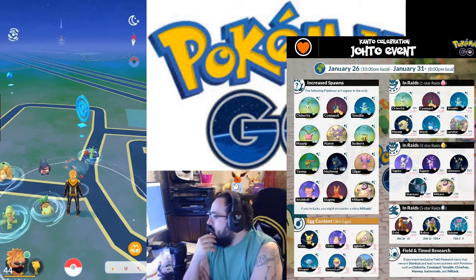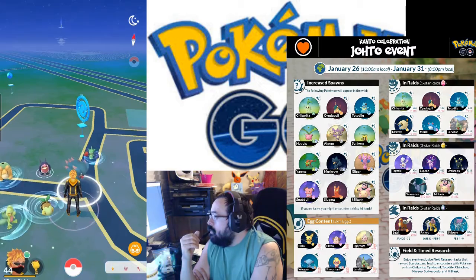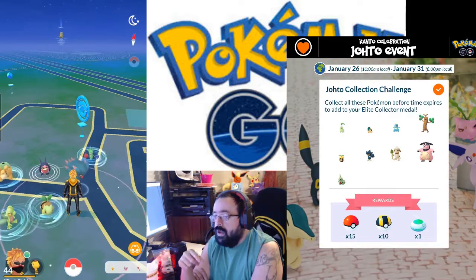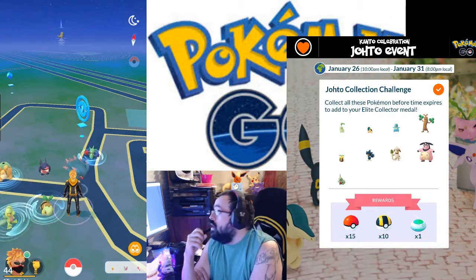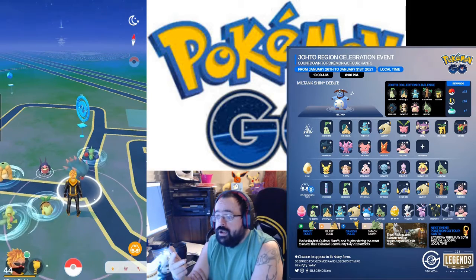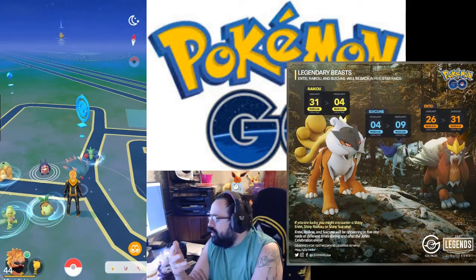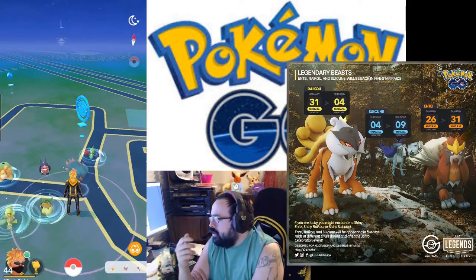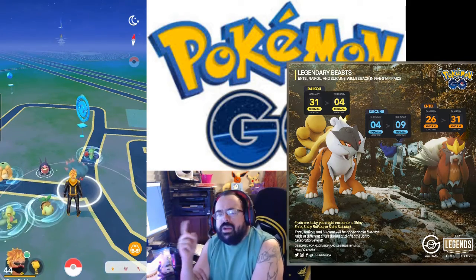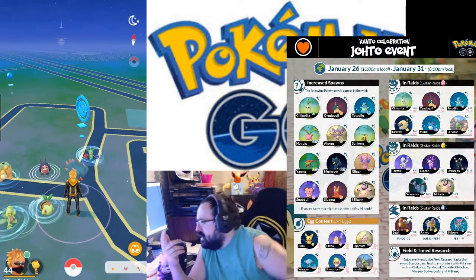Just like with Metagross — where you could evolve Metang to get Meteor Mash during the Hoenn event — during the Johto event you're going to be able to evolve Meganium, Typhlosion, Ampharos, and Togetic to get their exclusive moves: Frenzy Plant, Blast Burn, Dragon Pulse, and Smack Down. For some odd reason Feraligatr got left out.